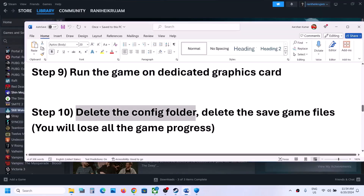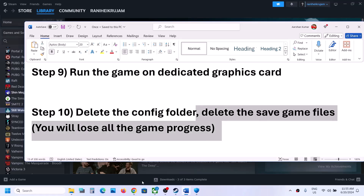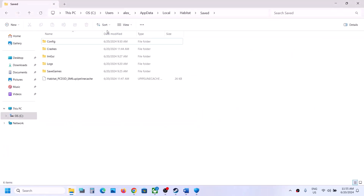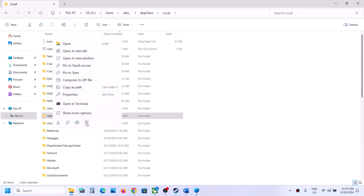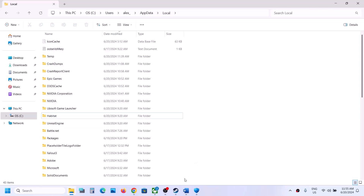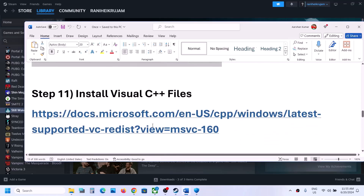Right click the Config folder and click Delete. Once deleted, launch the game. If still not working, the next step is to delete the save game files — but be warned, you will lose all game progress and have to start from scratch. To do this, go to the same path and find the Habitat folder. Right click on it and click Delete. Once deleted, launch the game and check.